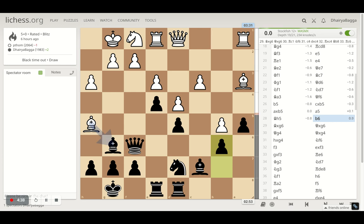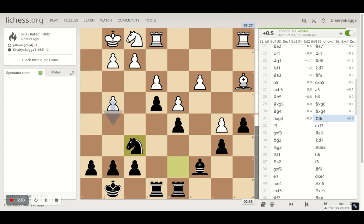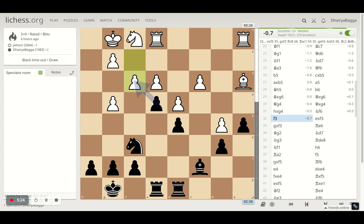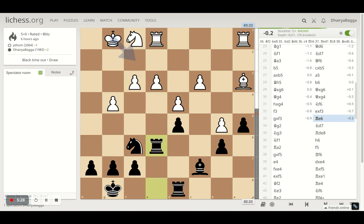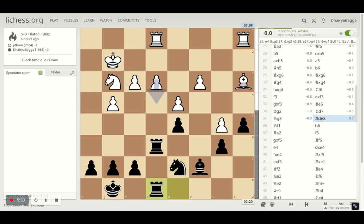Opponent plays bishop h5 and I play b6 letting the opponent take. Opponent takes and I take back with the queen, and now the queen comes to g4. I analyzed my queen's position — if I trade the queen, and if I save the queen it would become passive. I cannot go to certain squares controlled by pawn and bishop, and I cannot come to e6 because opponent will take. Queen to f6 blocks my knight's path and queen h6 would be very passive. So instead I took and spoiled my pawn structure, then went with knight f6 hitting the pawn which gets saved by f3.